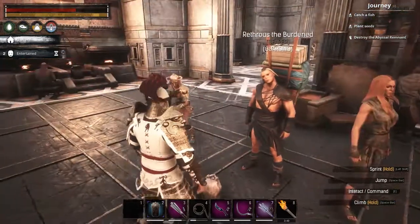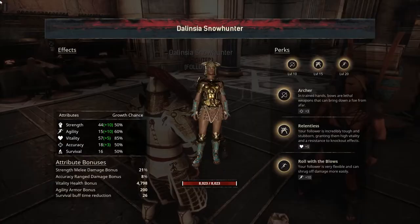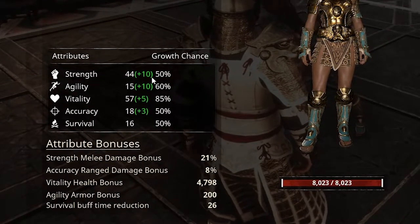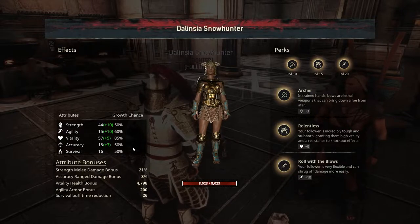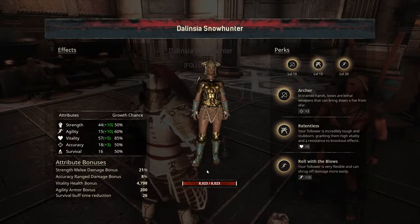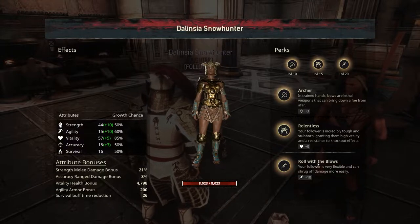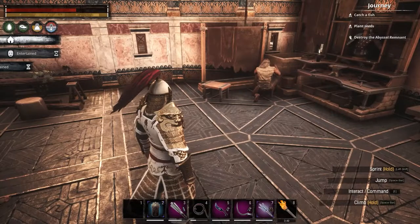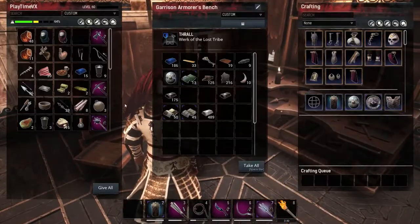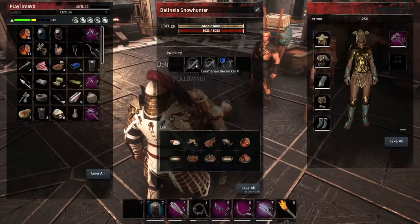I'll equip him real soon with whatever he needs. Let's check out Delnicia - she's a beast, look at those stats! Plus 10 and 50 extra, 21 melee damage bonus and vitality - she's a beast! Her perks aren't great except one good one, but she's not an archer. I'm happy with it. I got three of the same armor - Work of the Law. Oh, I got two more Berserkers!